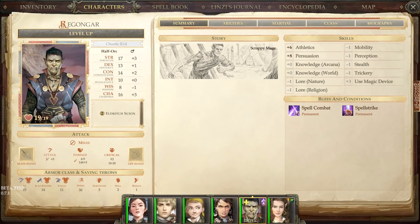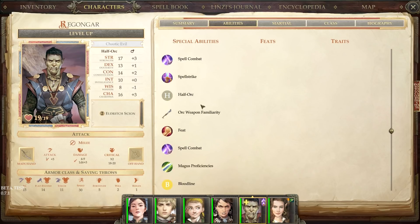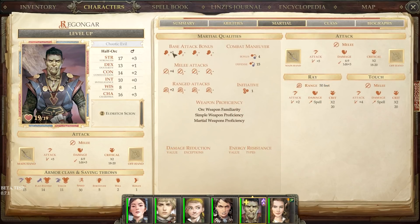Hello, this is Spidey1958 and welcome to my Pathfinder Kingmaker NPC guide. This time we're going to do Regnagar — we'll just call him Reg. When you get him, he starts as a second level Eldritch Scion, which is a type of magus. He has magus fighting abilities and a plus one BAB at second level, plus four melee because of his strength. Ranged attacks are pretty mediocre, but we'll make him much better.